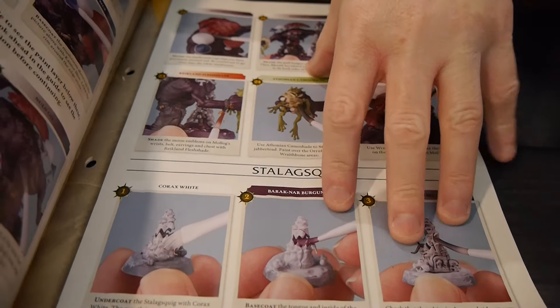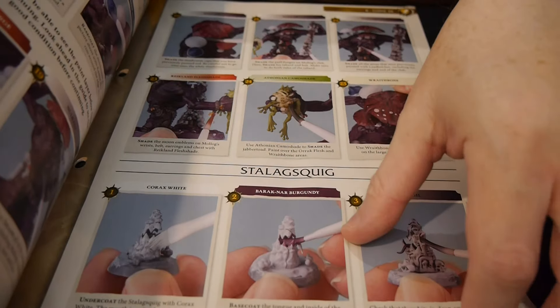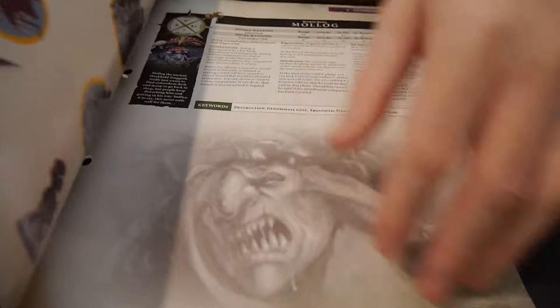What's cool is when I say you get everything, you get everything — including brushes and paints. And when you get new paints, it goes back and tells you where to put them on previous figures, which is pretty handy and pretty cool.